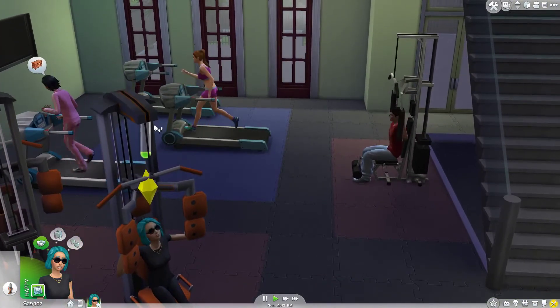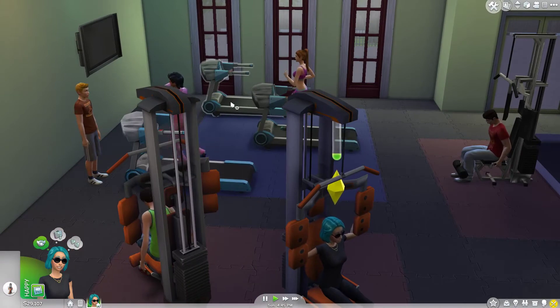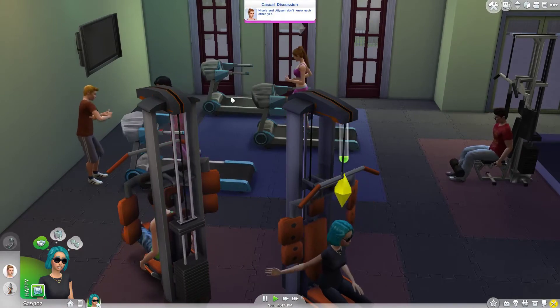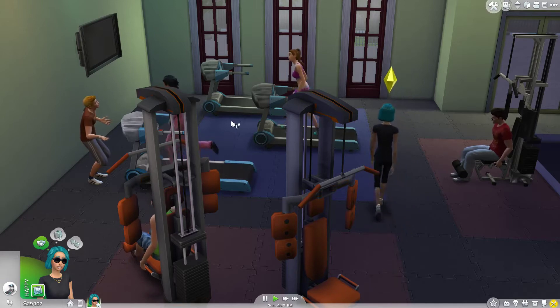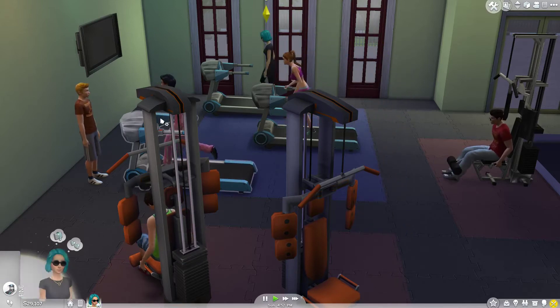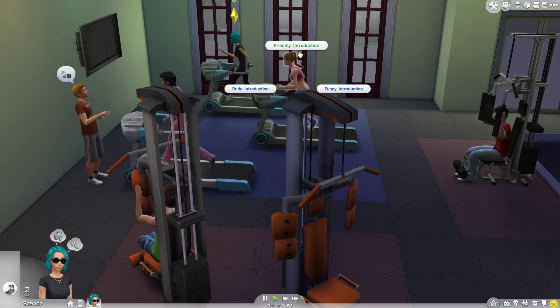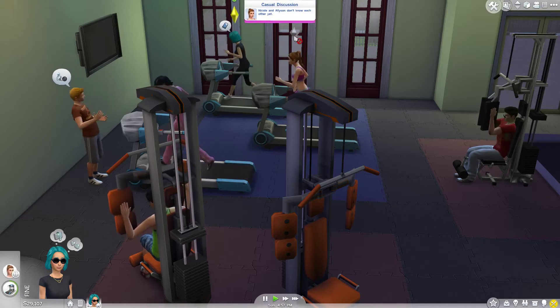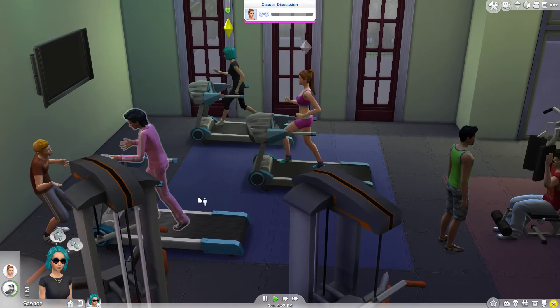So Nicole's mood isn't great, but I just want to show you how far you can take multitasking. So if we go on this treadmill over here, you can see that we can work on her athletic skill while we can also talk to some Sims. We can chat to Alison. You can see we're now in a conversation with her while we're working on our athletic skill.